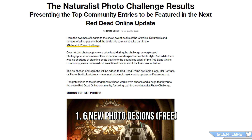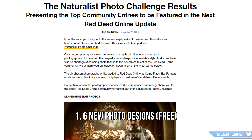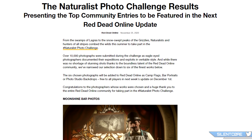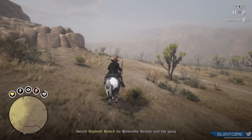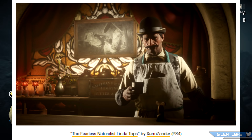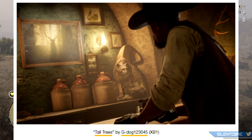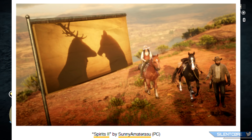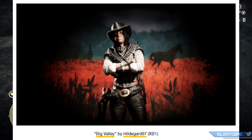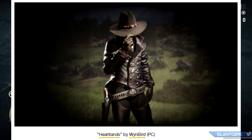We're going to be getting 6 new photographs added into the game in the form of camp flags, bar portraits and photo studio backdrops, and these are going to be free to claim for all players. We've got two new moonshine bar photos, two new camp flags, and two new photo studio backdrops. These were actually player-created — winners of the naturalist photo challenge competition. Rockstar were pretty late giving us the results but confirmed these will all be given out free.